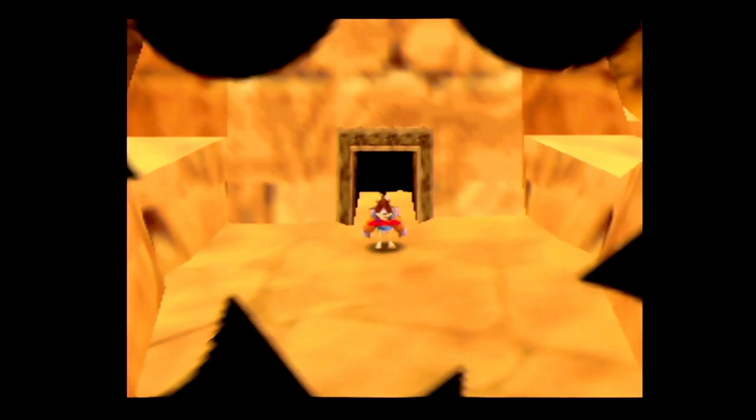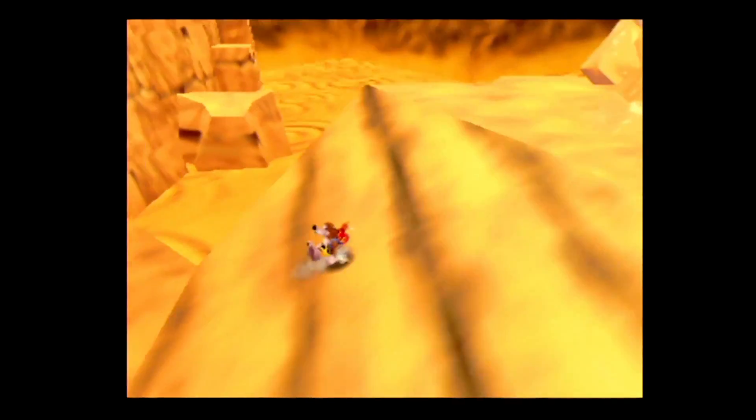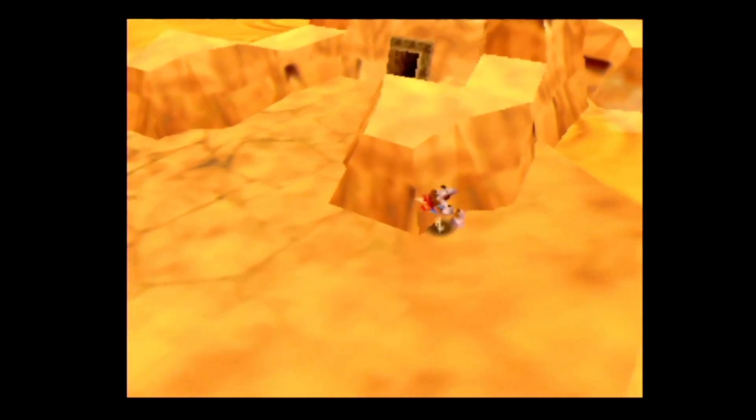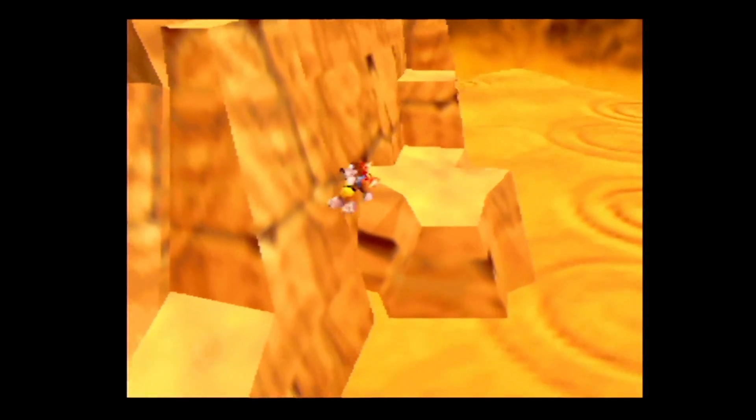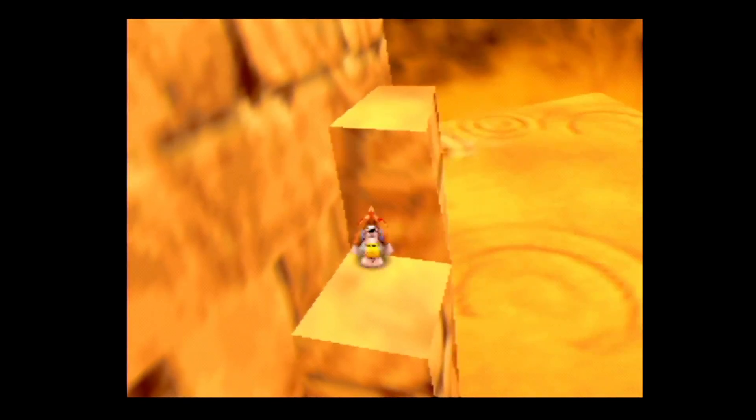Now you can exit out — there's nothing else in there that we need. Actually, we're gonna go back on top of the sphinx again because there's that flight pad, and there are actually several things we need to fly around and collect.